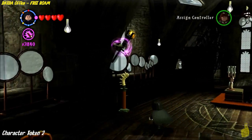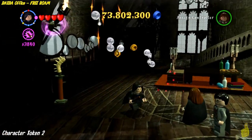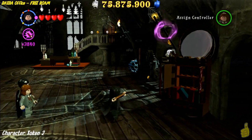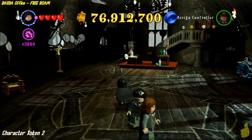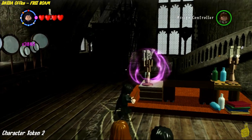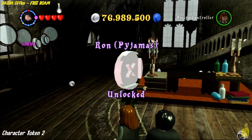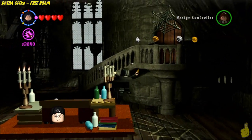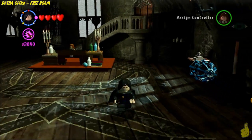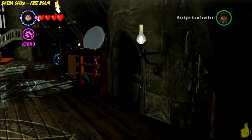There are four lamps or lanterns — whichever you prefer to call them — that will need to be boinged. So we'll go ahead and use Leviosa to pull them down and shoot them out. After you get that, we're going to go ahead and grab a few studs and roll out.